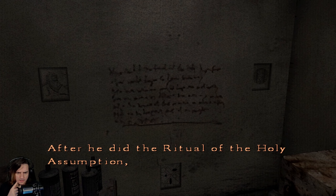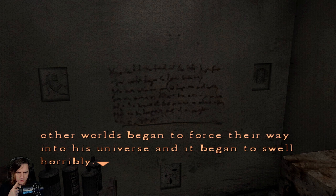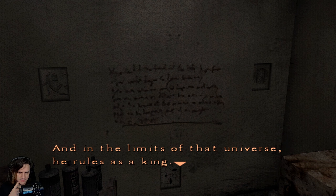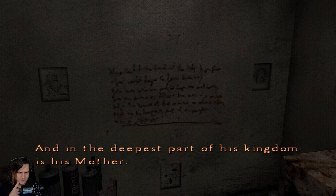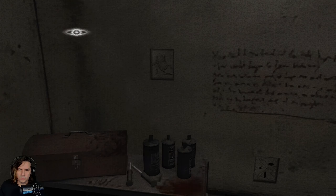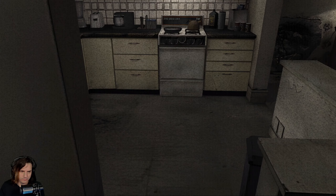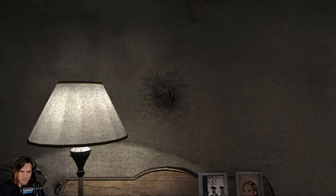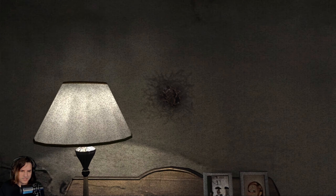Let's read this thing. 'After he did the ritual of the holy assumption, other worlds began to force their way into his universe and it began to swell horribly. But his universe is different than ours — it has limits. And in the limits of that universe, he rules as a king. And in the deepest part of his kingdom is his mother.' So we're going to have to get those things. This is where the face was, wasn't it? That's so weird.